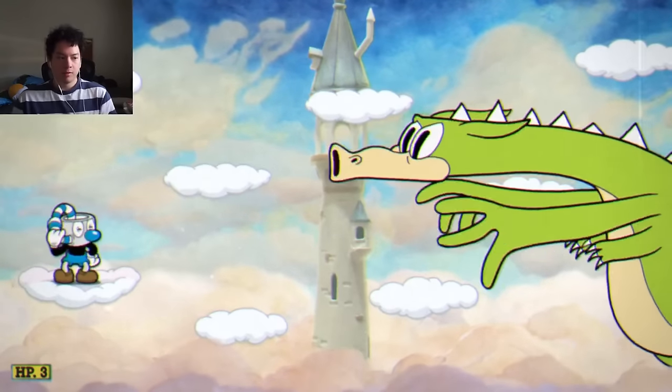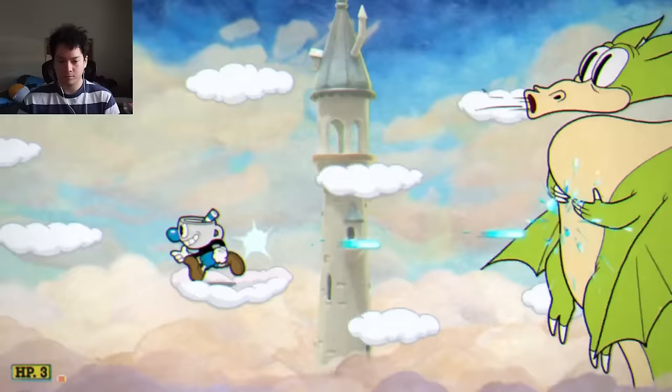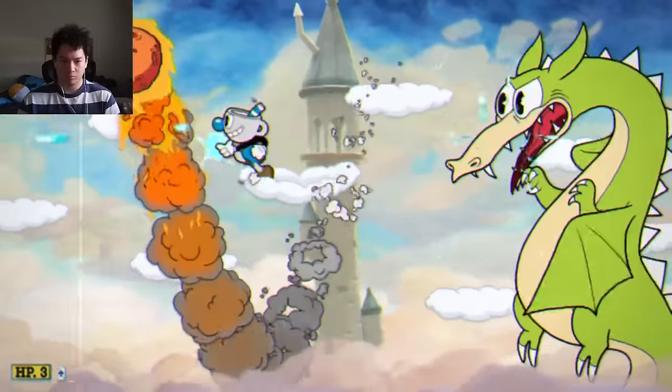Not too bad — I like the EX interaction with the penguins, that was cool. It is Grim Matchstick time, baby. Definitely my favorite boss fight in Cuphead, especially on Expert. It used to be my least favorite, but it grew on me. And I tell you what, the peashooter made easy pickings of this guy.